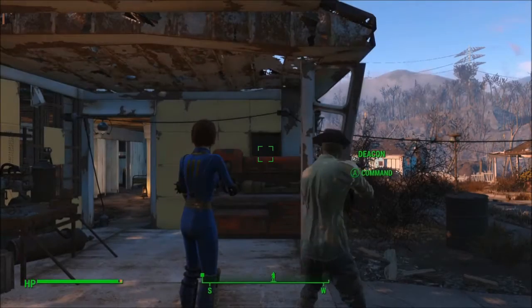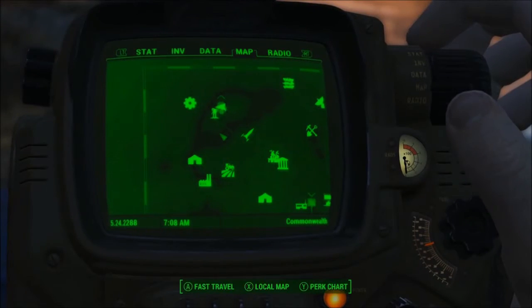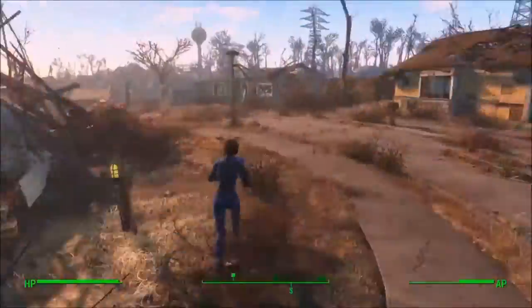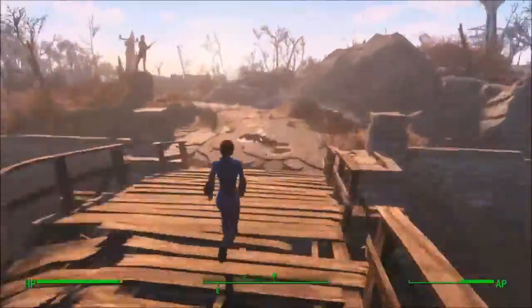So I'm going to fast travel back to Sanctuary Hills. As soon as I arrive, the numbers correct themselves — this is why you won't notice the problem while you're in the settlement in question. 149 defense, and all the other numbers were correct. So I run away from the settlement.